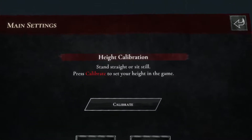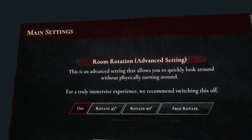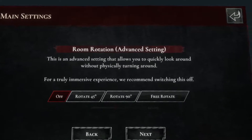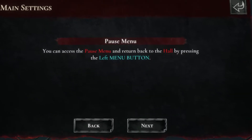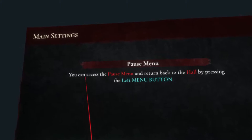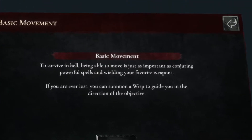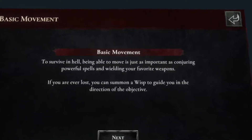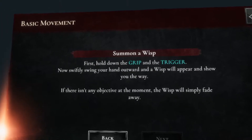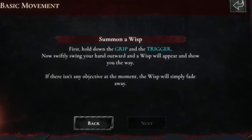So you can play seated, that's always good to know. Press calibrate to set your height. Room rotation is an advanced setting that allows you to quickly look around without physically turning around. For a truly immersive experience they recommend switching this off - we'll leave that off. Actually, we'll have free rotate. Hold the thumbstick left and right to turn around. You can access the pause menu and return back to the hall by pressing the left menu button. To survive in hell, moving is just as important as conjuring powerful spells. If you're ever lost, you can summon a wisp to guide you toward the objective. To summon a wisp, hold down the grip and trigger, then swiftly swing your hand outward, and a wisp will appear and show you the way.